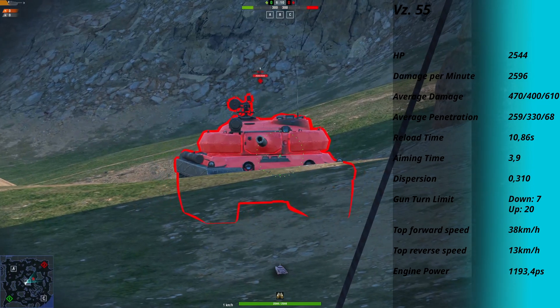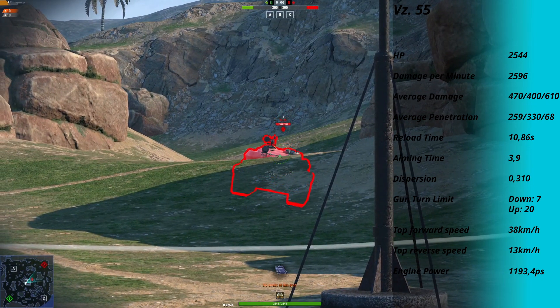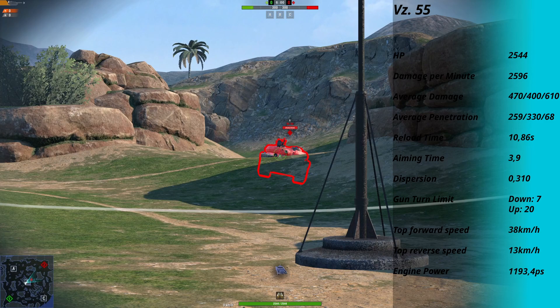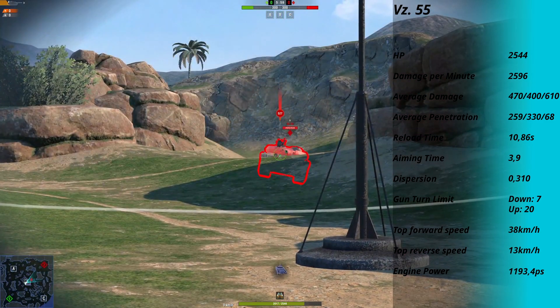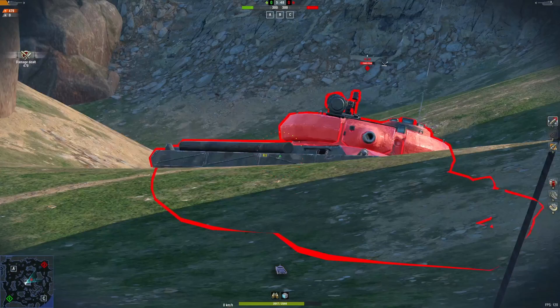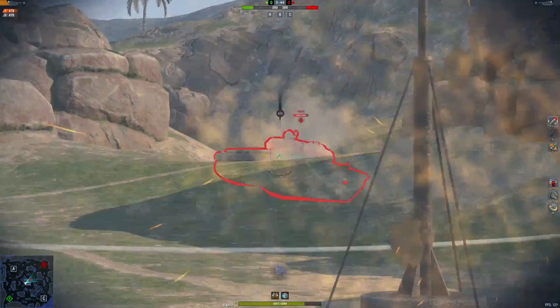The Stufe 10 vehicle of the line is the VZ-55 — a mix of an IS-7 and an IS-4. It has a high single-shot damage of 470, good armor as you'd expect from an IS-4, but mobility leaves something to be desired. The Stufe 9 and 10 also feature a new mechanic: the Gefechtsstabilisator (combat stabilizer).